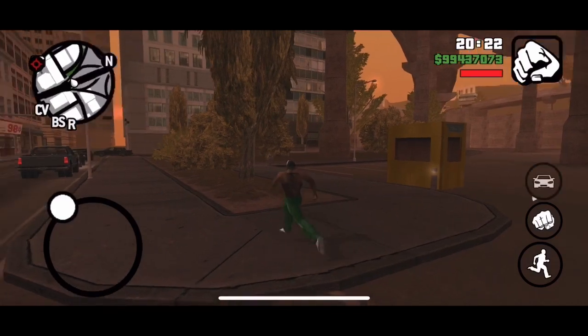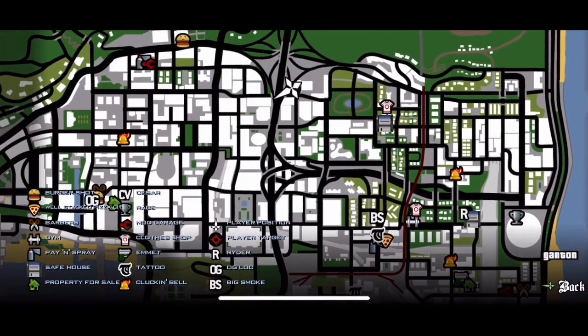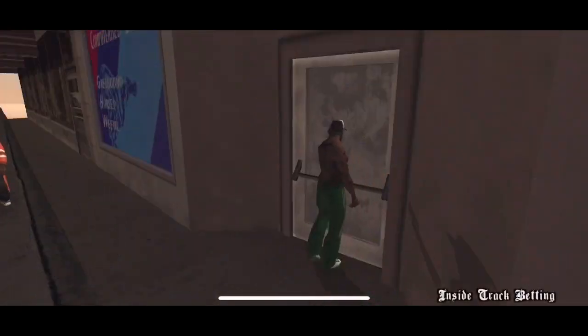If you're like me, you want the money because I don't really like god mode and stuff, but I love to have the money. So go on the map, find this spot right here where I am — that's where the gambling area is. Come here and go inside the gambling place.